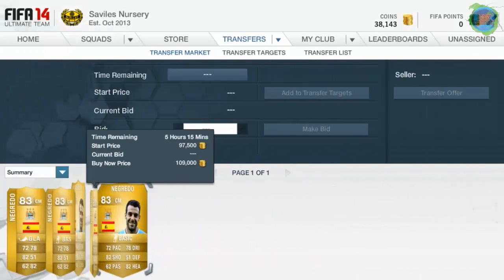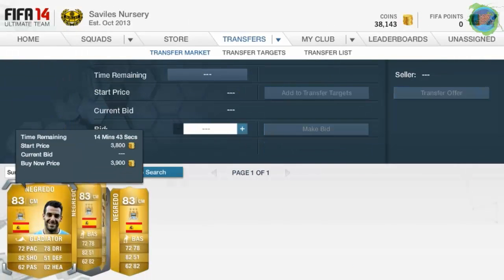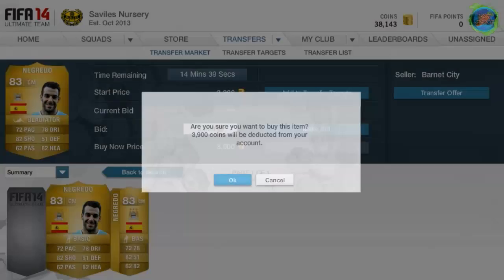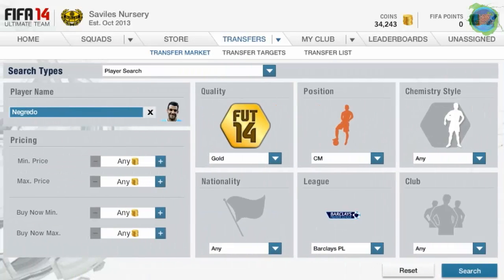You can see here there's three on the market, two of which are just ridiculous prices. Then you see this third one here at 3,900 - I'll just buy now and up his price to about 5k. That'll give me a good 1k profit.